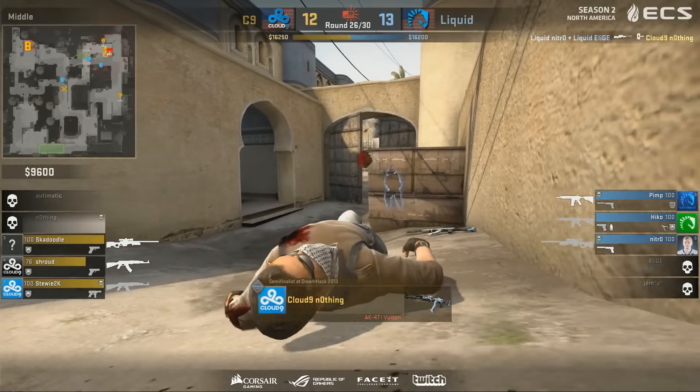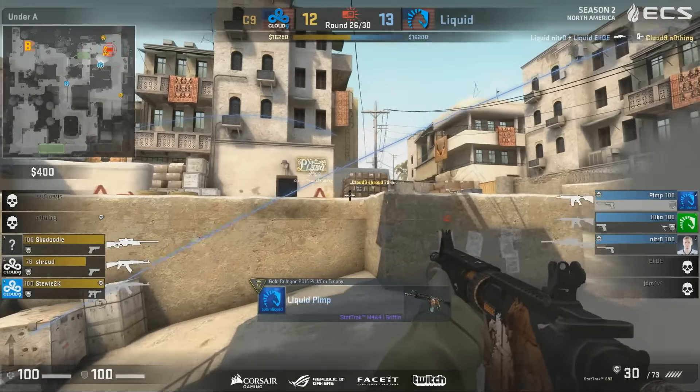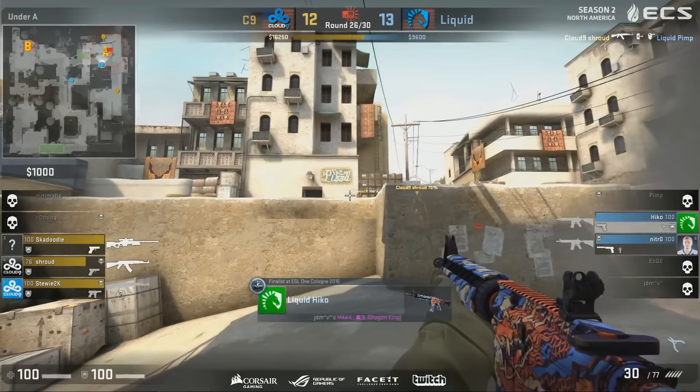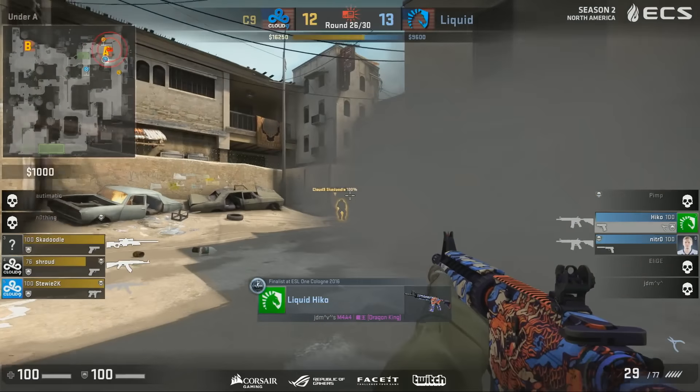Pimp trying to get some jumping frags but he's got to be careful — again, that is nerfed. Nothing lurking around mid, stopping the flank from coming in. But Nitro will be better on this occasion. Skadoodle's holding the platform angle as the bomb might be planted for Plat — it's not actually. But Shroud's there, so we'll see what he can do.